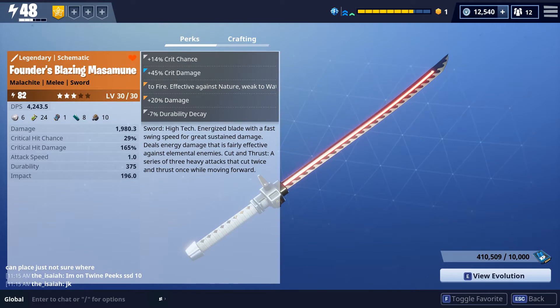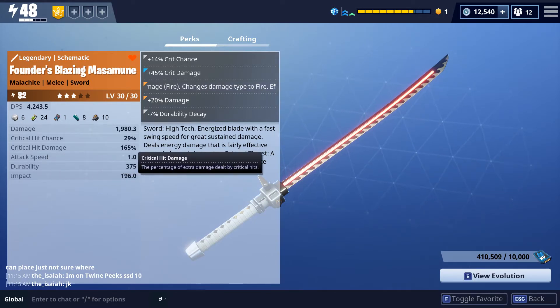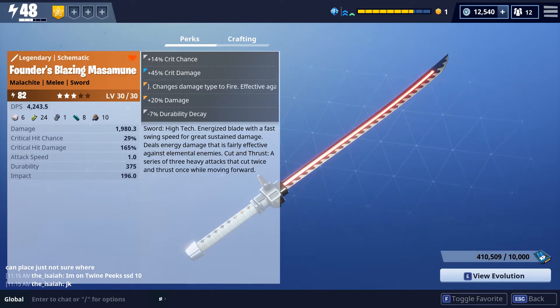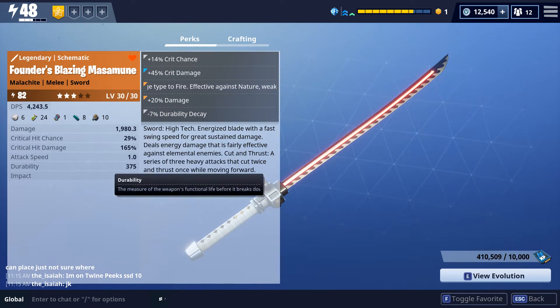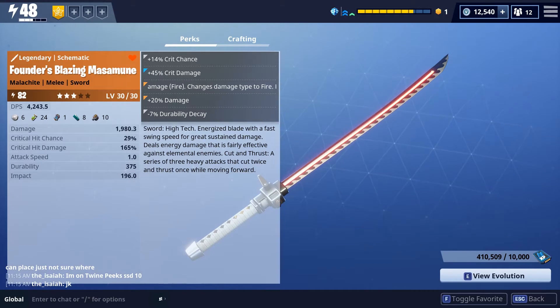You can see I have 45% critical damage, so my critical hit damage becomes 165% — it's big. And my damage per second is 4000. I like this weapon because it's efficient and we can save our ammo, because using ammo is so costly.